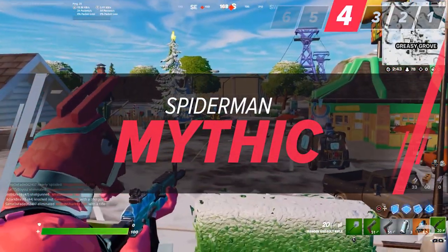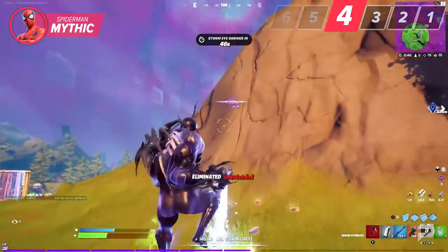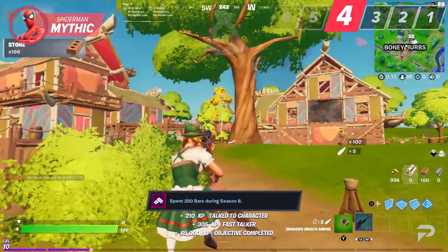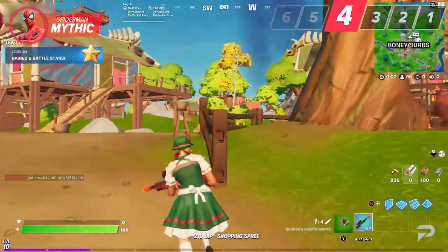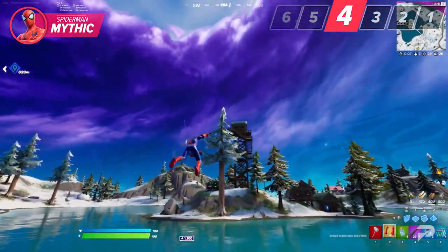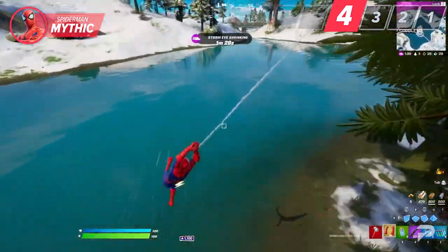We've seen our fair share of mythics in Fortnite, from the Dragon Breath Sniper to the Symbiotes. Some of these items have been vaulted in prior seasons due to their excessive strength. However, one such item is quite interesting and can still be found in competitive playlists — Spider-Man's signature web-slingers. This new mythic is an absolute beast for traversing the map quickly. You can enter and exit any fight quickly, and because of this, many are calling this the better Spider-Man collaboration.